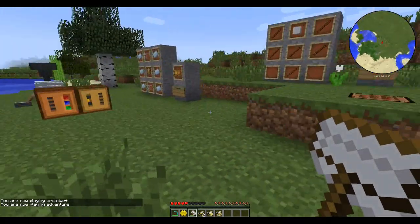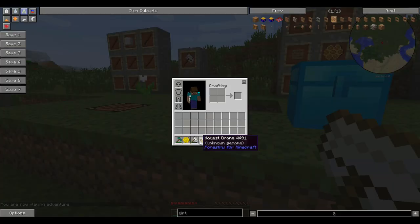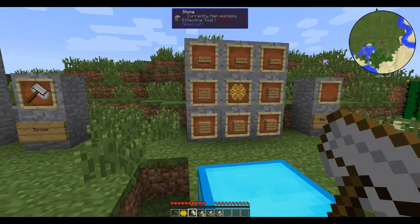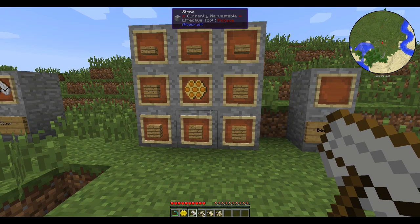Alright, so I'm back at the test area and this is what I got: two drones, a modest princess, and a princess — so two drones and two princesses. The drones stack while the princesses don't. I think they stack in groups of five or eleven, something like that, but it's not that important.